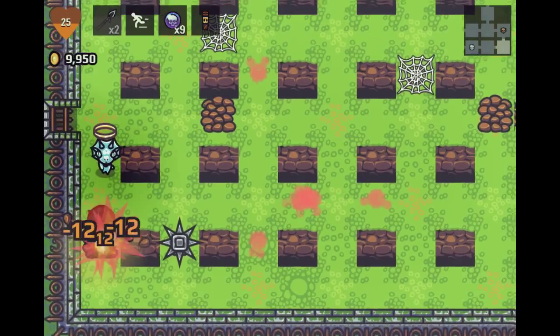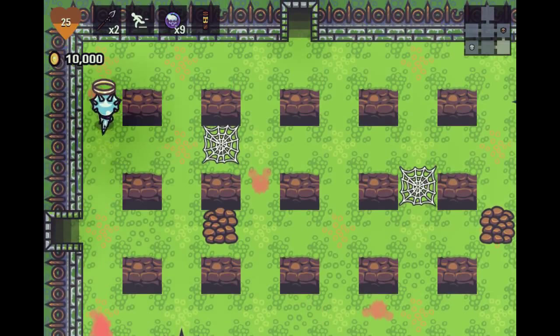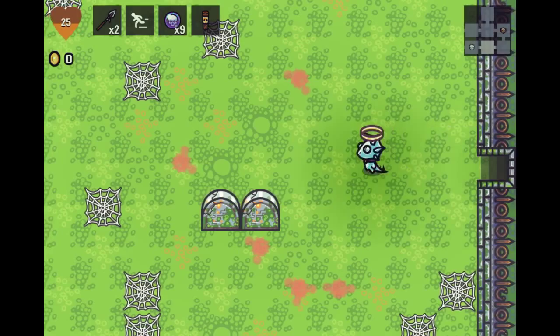We have 10,000 now — let's go buy the glove. I imagine it's probably like increased gold drop — that's what it looks like anyway. Fireproof gloves: no damage from fire. It doesn't look like we have fire on our shots. That's not amazing, but at least we've discovered what it does and we know not to pick it up in the future. Knowledge is power.